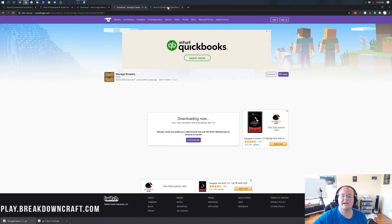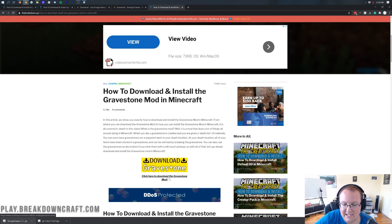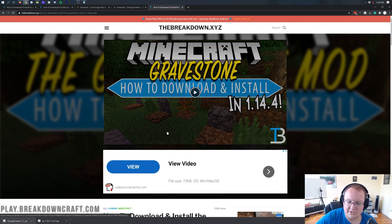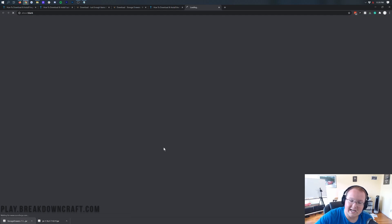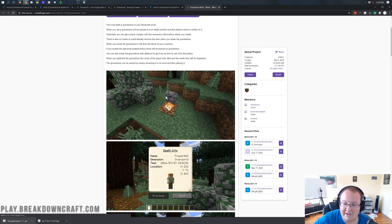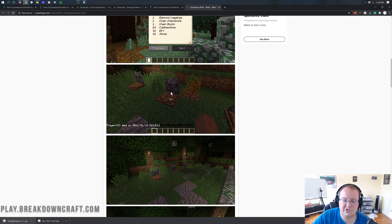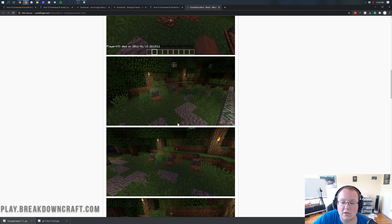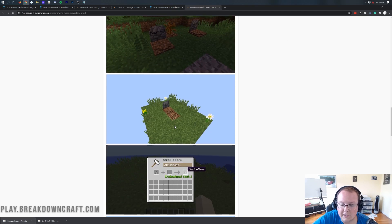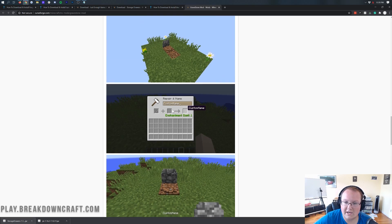Last but not least, I want to install the Gravestones mod. Link is in the description — scroll down and click the yellow download button. As the name implies, it adds gravestones to Minecraft with player names on them. They can be mined with Silk Touch to create graveyards, and you can rename them in an anvil — not with a name tag, my bad.